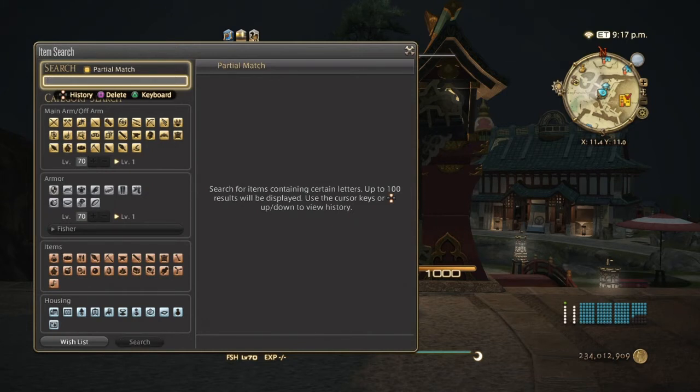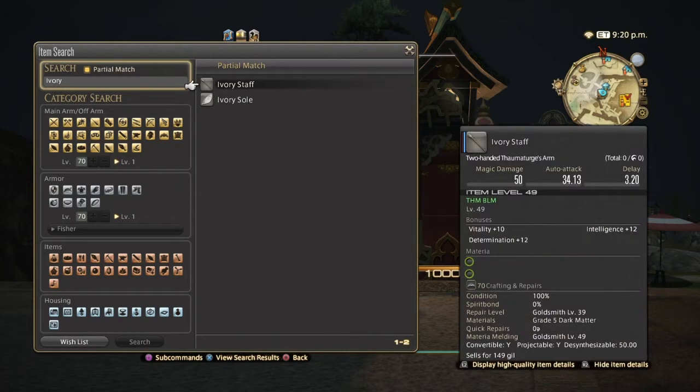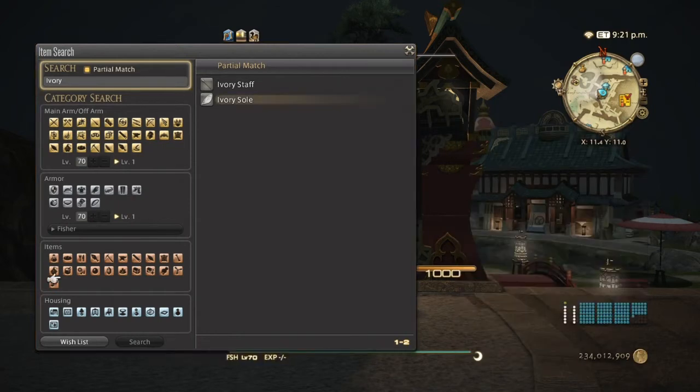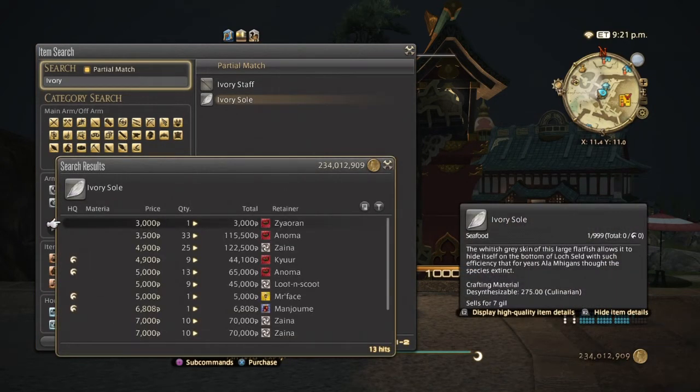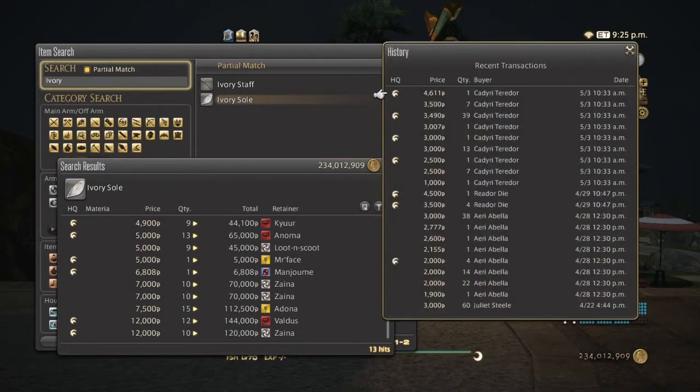Next is going to be the ivory soul, used for the persimmon leaf sushi. This can be caught in the southeast lake bed — it's a saltwater fish. Normal quality can go from three thousand to seventy-five hundred gil, and high quality twelve thousand and above. Not too many have sold on my server unfortunately, but it was pretty much a golden ticket for gil when Stormblood first launched. A normal size gig is used for the ivory soul.